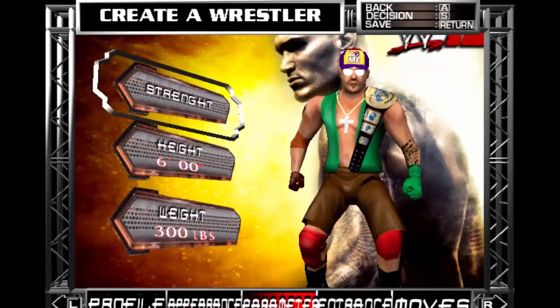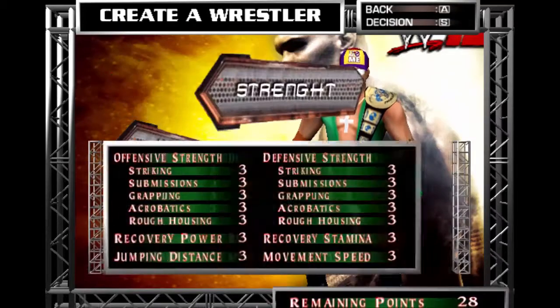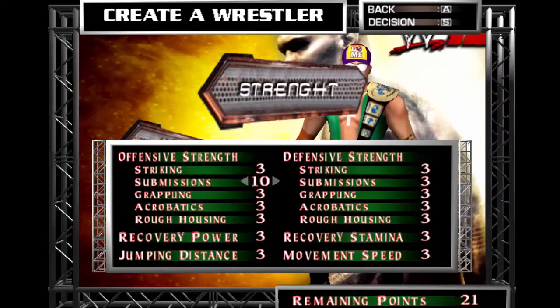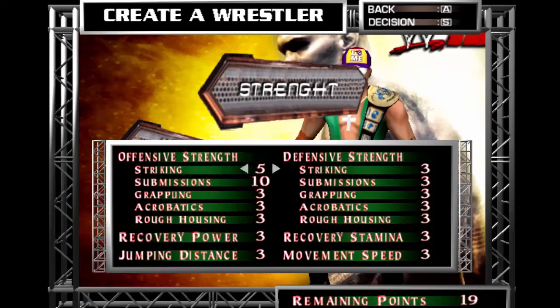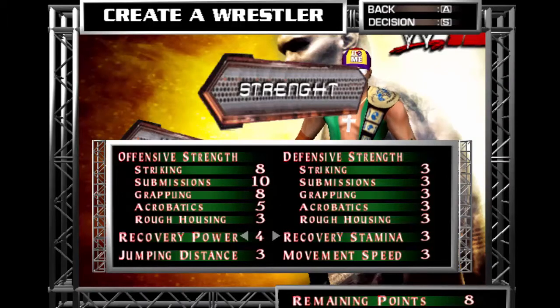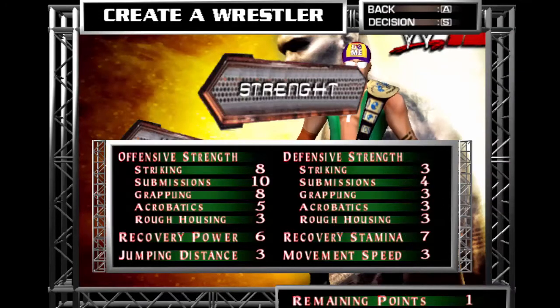Okay, now you can go to parameters. Strength - this is one of the most important parts. I just want to make it clear who is good at submissions, so first I'll bump up submissions to 10. If a person's good at defense, he doesn't need much of a defense. So I was striking up to 8 all the way, grappling up to 8. Acrobatics, not much needed. Recovery powers are 8, and stamina should be good as well, because if you can recover stamina it's gonna be pretty sick.